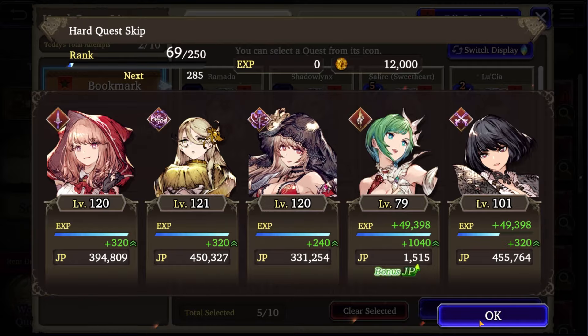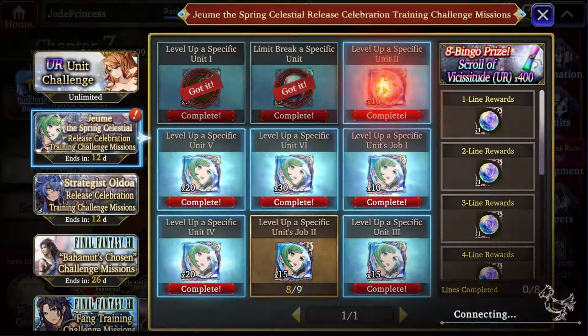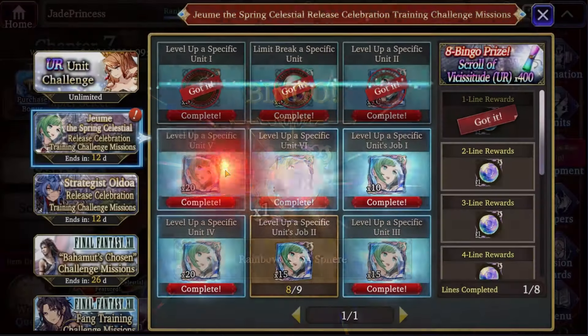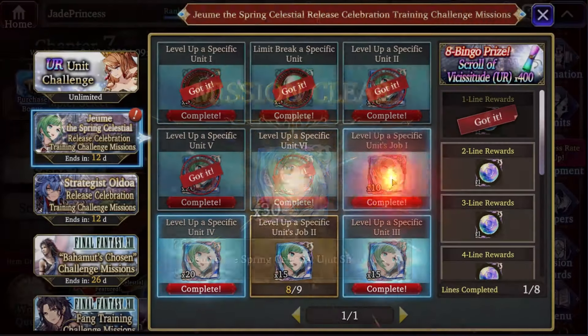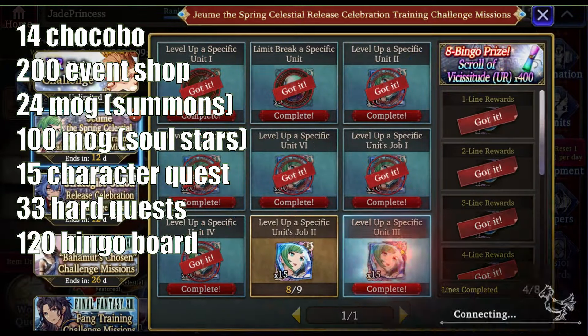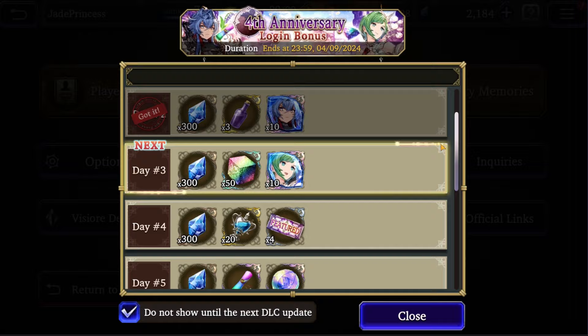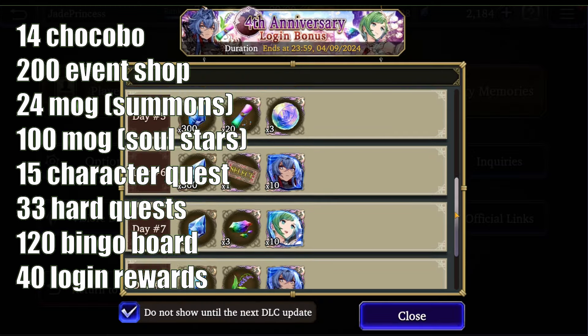Okay, bingo board time. Only while her event is active she will have a bingo board, but it's easy to clear — you can do it the first day just like I did. Mopping this up nets you another 120 shards. Next are login rewards. For most new units you will get 40 shards from login rewards during the first week of their event.